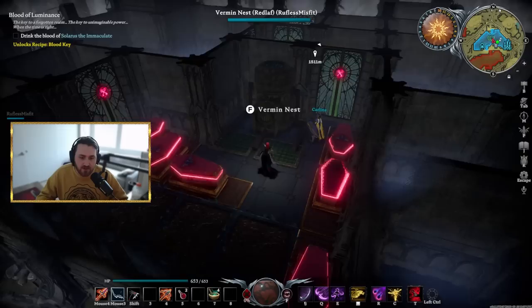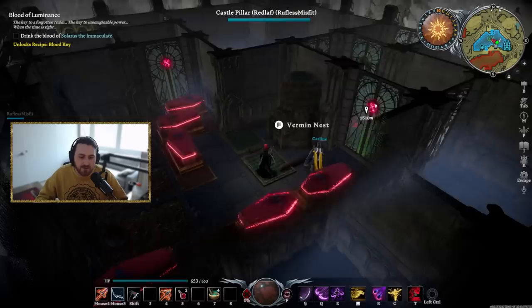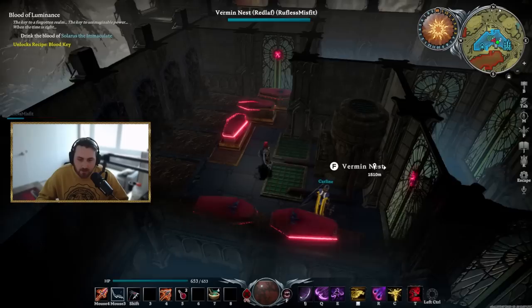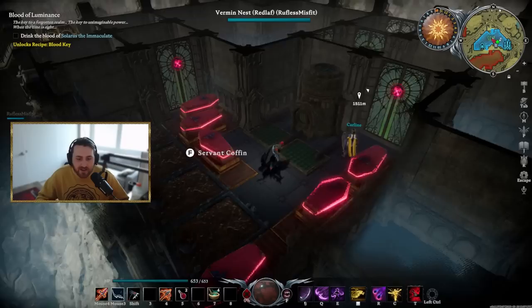For those who don't know, auto farming means I set up my servants to kill the things I summon between the vermin nest and the tomb, so I don't have to do it myself. You don't really need to gear your servants — I've had two naked servants just clear it for me. They really don't need that much power as long as you stagger the spawns.